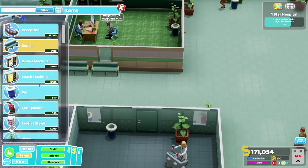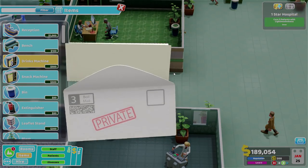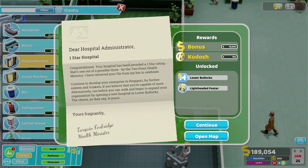We've got cheesy cabins down there. Let's put a drinks machine here. Dear hospital administrator - one star hospital, congratulations! Your hospital has been awarded a one star rating - that's one out of a possible three - by the Two Point Health Ministry.